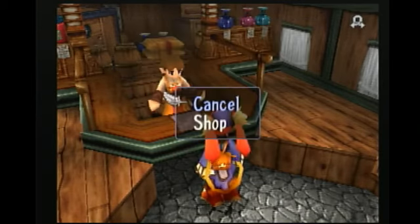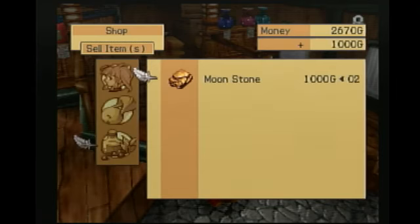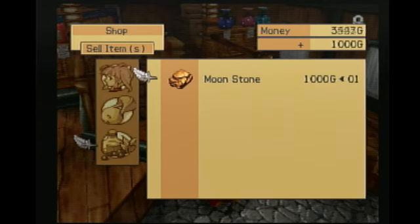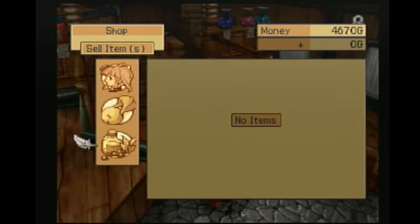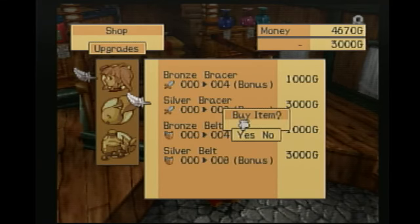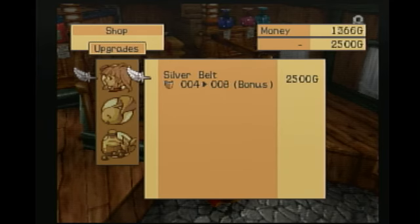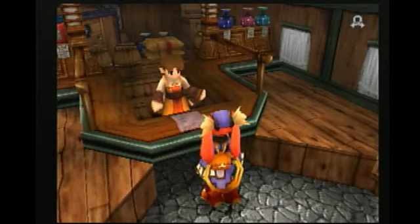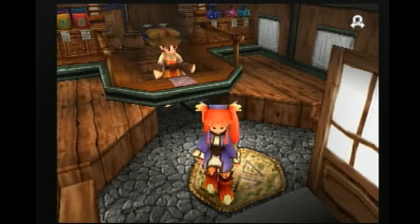I also have two moonstones which are used for anything other than money — so now I have $4,000. I'm actually going to buy the silver bracer. I don't have enough for the silver belt, but I am going to buy the bronze belt, just to give myself a little bit more defense. If you notice, that actually took the silver belt down in price. So, that's all I can do in here for now.